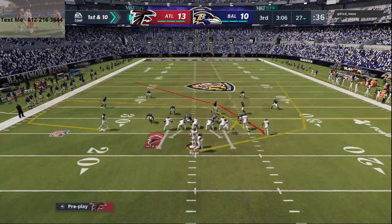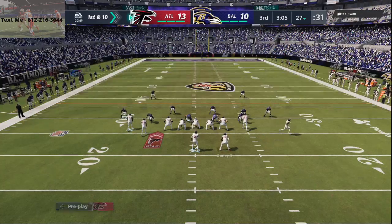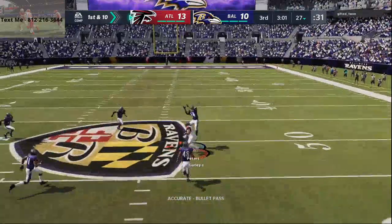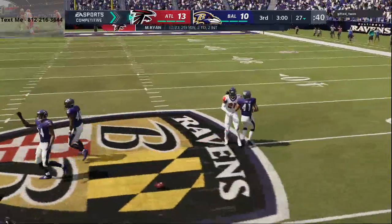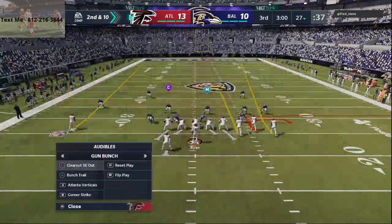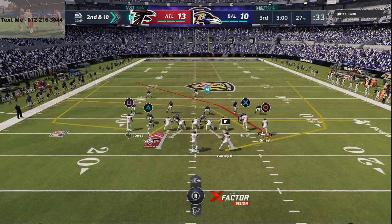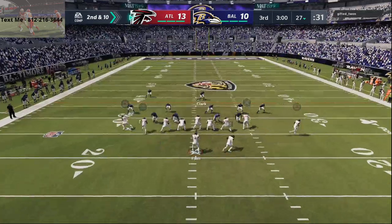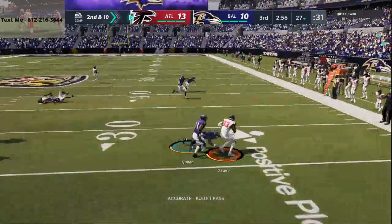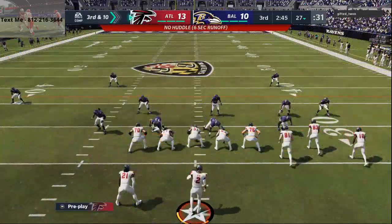Wide receiver cross — you've got to make sure to motion Calvin really out. If you don't motion Calvin really out, it's not worth it. Todd Gurley, I need you to make that catch for me. Wide receiver cross. Russell Gage on a little quick drag, quick cross — he's able to get a grand total of nothing.